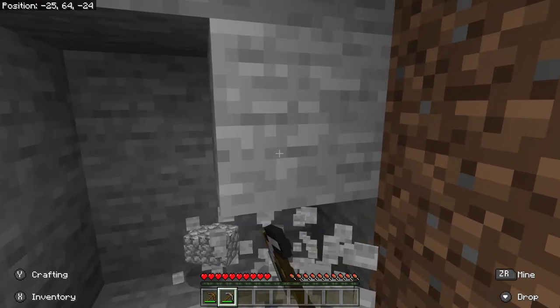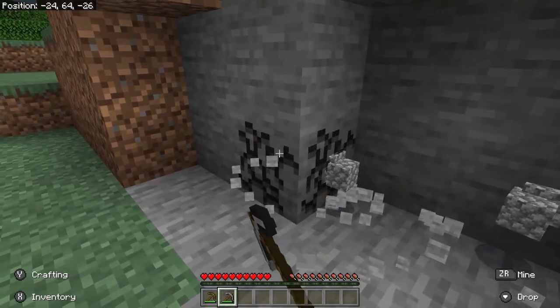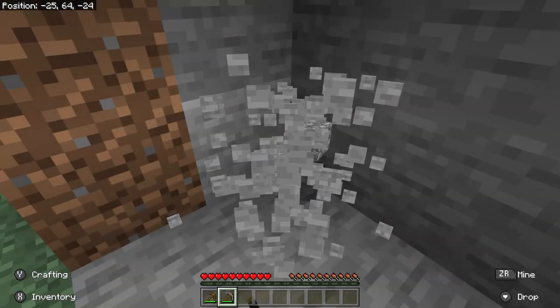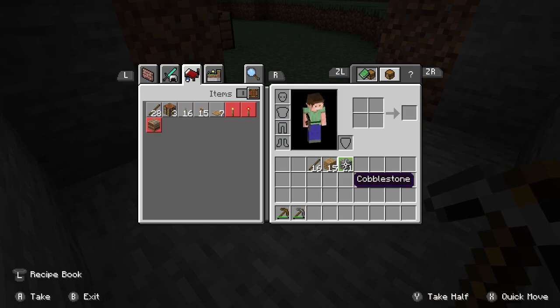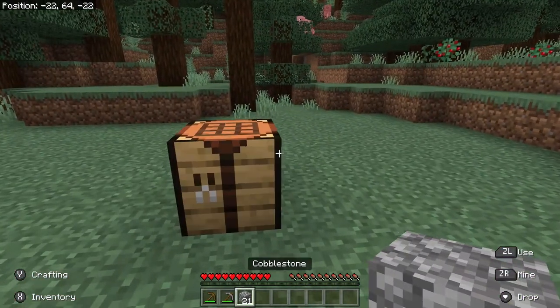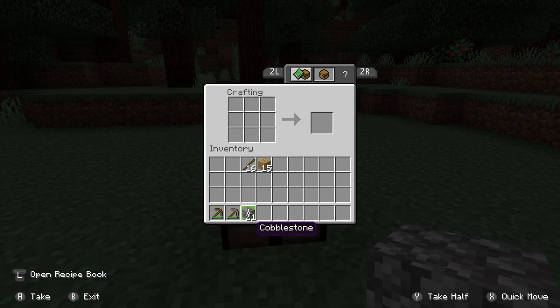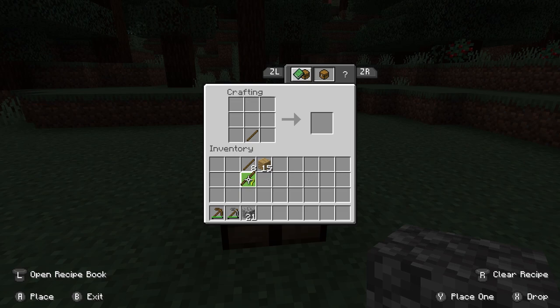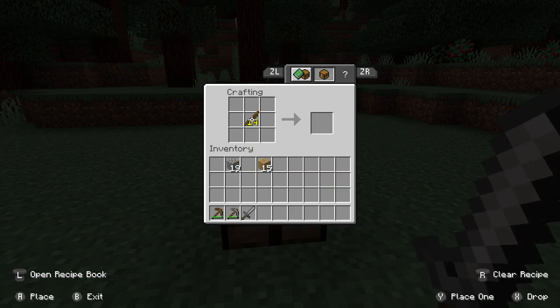Our next goal should be to mine about 20 pieces of cobblestone, and then I'll show you what we can build with those. They are going into my inventory — let's press X to check. There's 21 up here. Now let's use these stone and sticks to build some stuff. If I put one stick here and two stone here, I can build a sword.